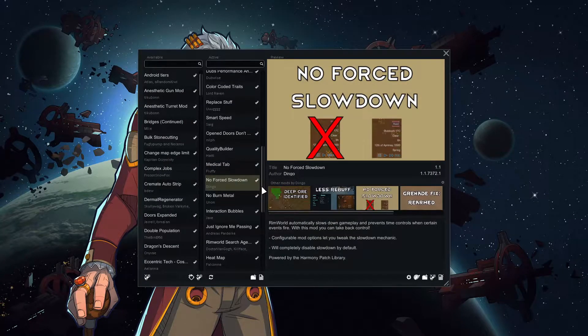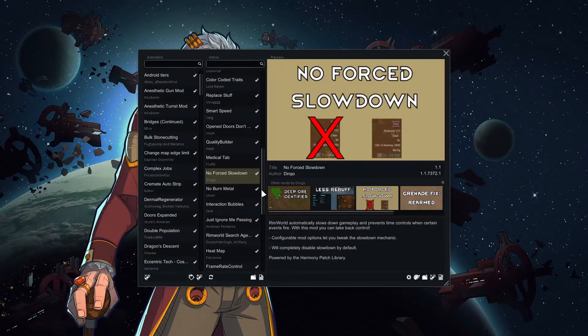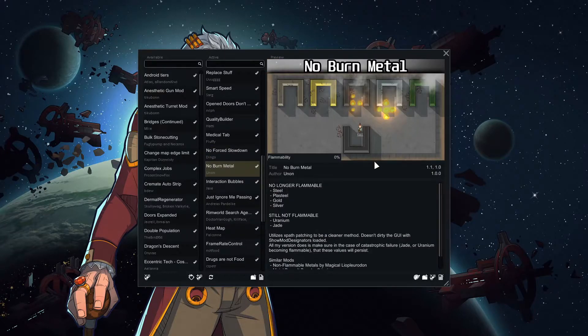Smart Speed adds a level 4 speed. Open Doors don't block light — that's just logic. Quality Builder lets you set a quality you want to build to, and if the created thing doesn't meet that quality, it'll auto-deconstruct and reconstruct until it hits the quality you want or above. Medical Tab lets you manage medical stuff better. No Force Slowdowns lets you run speed 3 in a raid. No Burn Metal — which, if you watched the last series, is one of the reasons we lost. Our steel walls caught fire and the entire workshop burned down. This will stop steel, plastic, gold, and silver from burning.